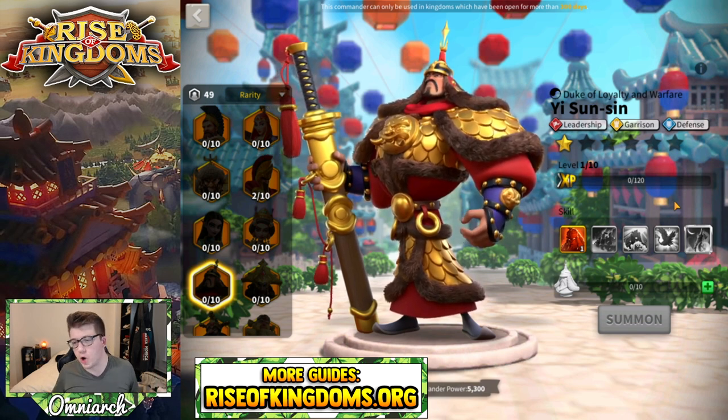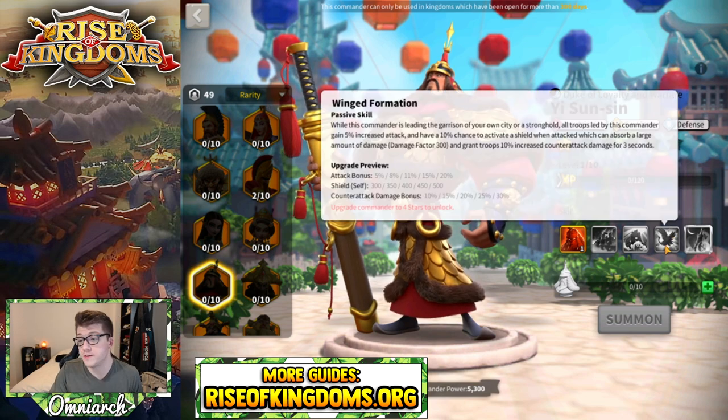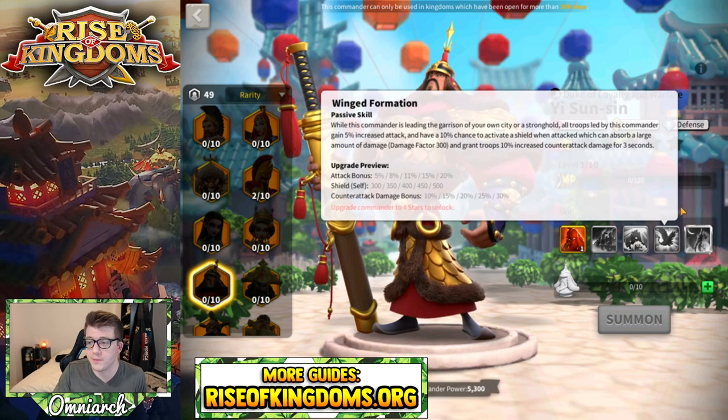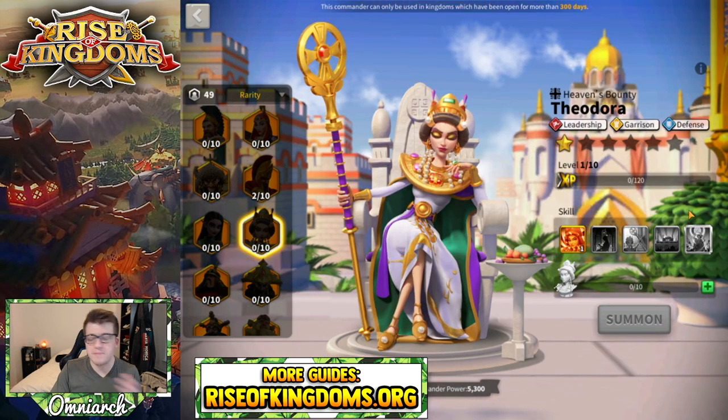Yi Seong-Gye is also a commander that's kind of all or nothing, similar to Wu Zetian — he's really just good for defending an objective. If you're going to invest in him you probably want expertise, but if you want to use him for open field fighting you can skip the fourth skill. If you got him to four stars you could lock that one, or just keep him at three, level all those skills up, and then bring him to four.